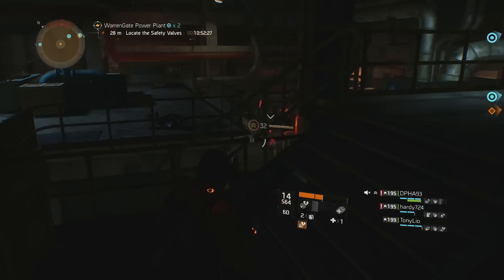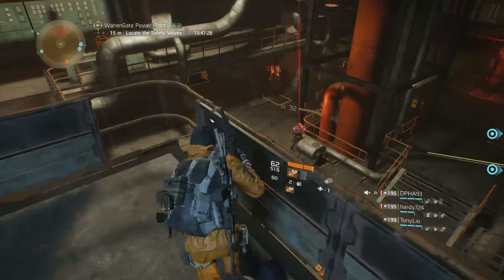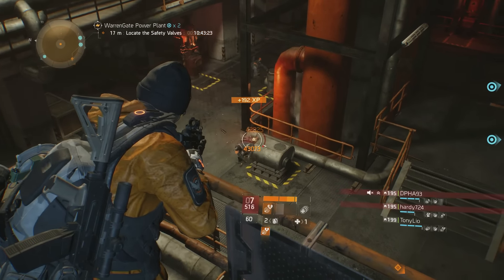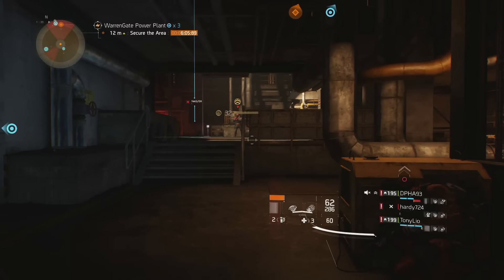My crafted 182 gear score version is equipped with Provident, Stable, and Destructive along with a 23% critical hit chance and 11.7k damage after mods. I decided to feature this weapon on the daily challenge on Warngate Power Plant as it features quite a few shotgun rushers and heavies along with hordes of grenade-spamming NPCs.